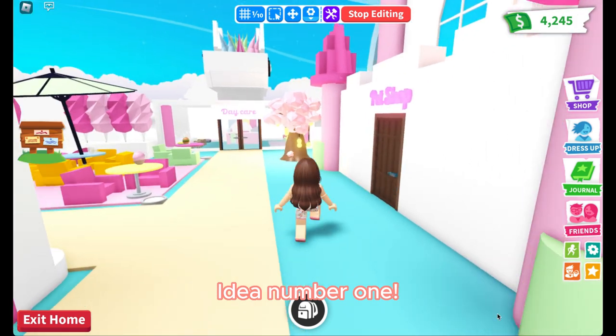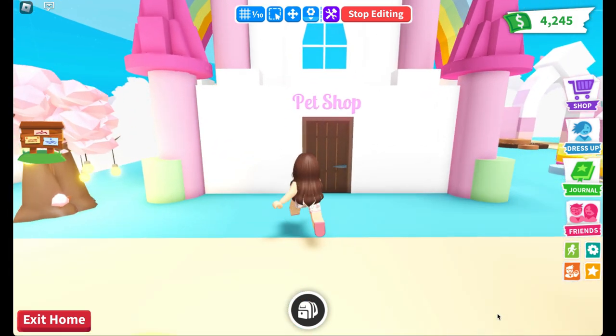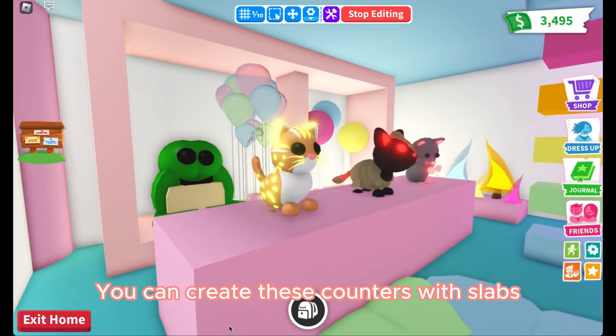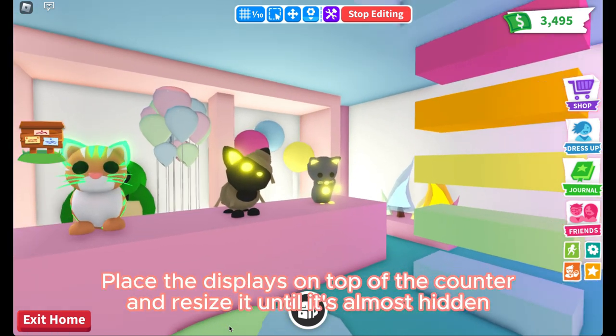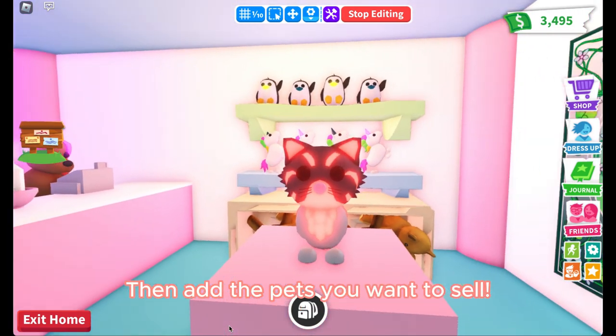Idea number 1: you can build a pet shop. You can create these counters with slabs. Place the displays on top of the counter and resize it until it's almost hidden. Then add the pets you want to sell.